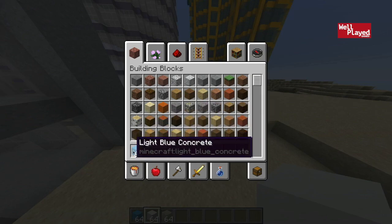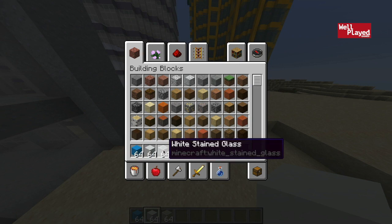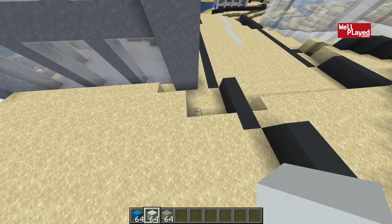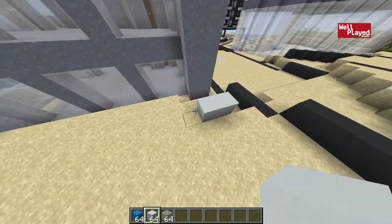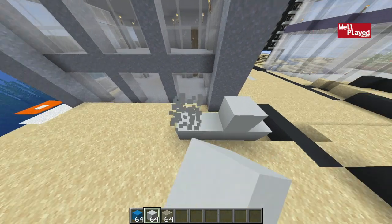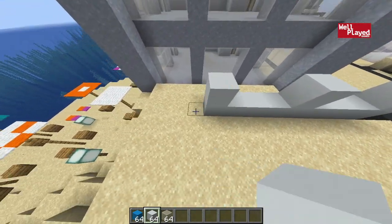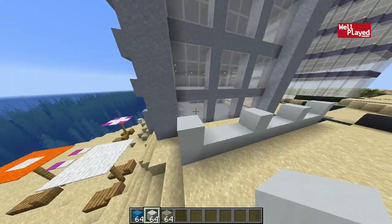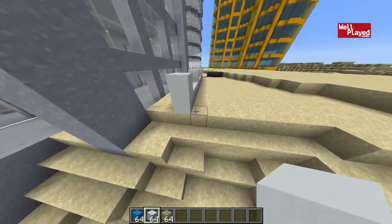To start building this we're going to be using light blue concrete, white concrete, and white stained glass. We don't have a lot of room to work with here but we are going to try to make the best of it as the road does start right about here. So we're going to be starting right on this block right here, going up in three wide sections. Another three wide section like that and then another three wide section, making sure that I'm not lining up with the building beside it for aesthetic reasons.